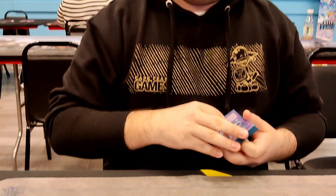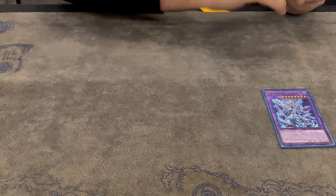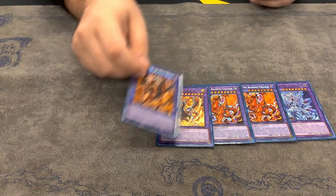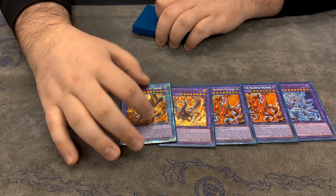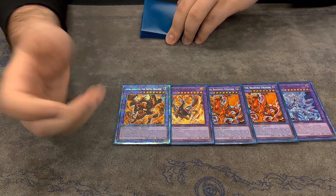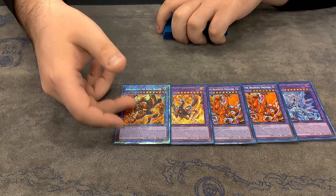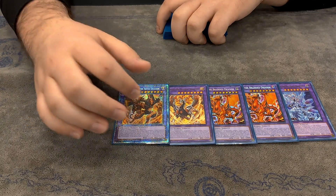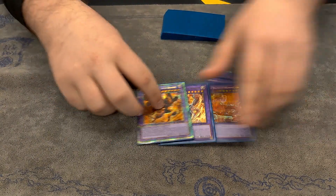For the Extra Deck, for the Branded stuff: one Mirror Jade, two Albion, one Lubelion, and one Albalenidus. This is like the bare minimum — you can't really play any less, but there's not really room for more either. You can put all these back fairly easily. The cool thing about Albalenidus is it searches Instant Fusion in the end phase, so this is follow-up for either side of the deck, which is pretty good.